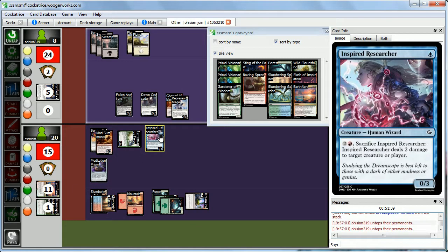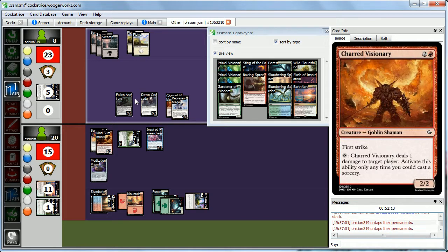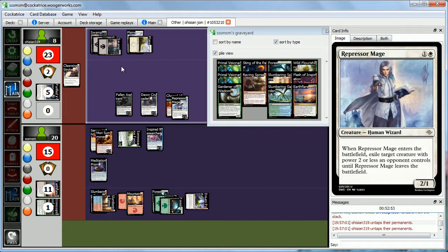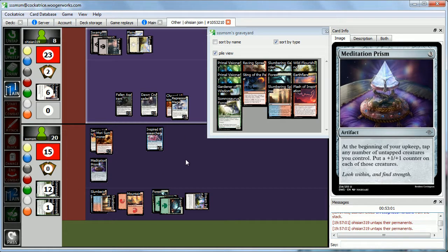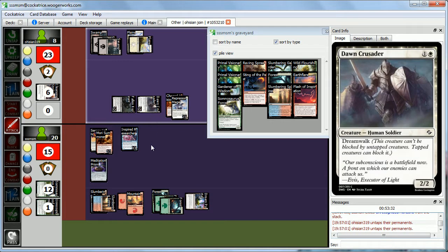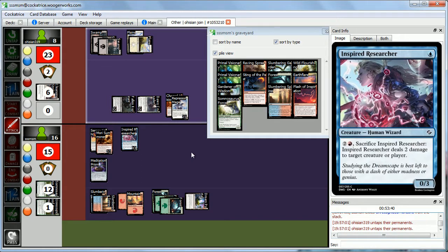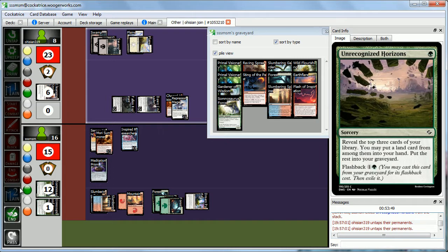If Abby does nothing this turn we'll kill the Repressor Mage. But she drew something decent — using Cleansing Stroke on our Somnosaurus Force. Not much we can do in response. Wow, that's pretty good. Abby is still in this game. We go to attacks — Dawn Crusader and Fallen Aspirant come in, dealing 4 damage. We're at 16, not too concerned. We've been messing up on Meditation Prism — should have been targeting Mori Summoner. Now we will for sure: untap upkeep, tap Mori Summoner and Inspired Researcher, adding +1/+1 counters to both.